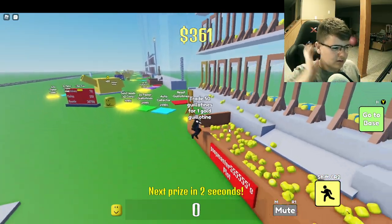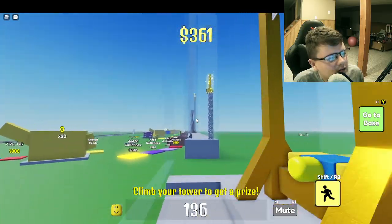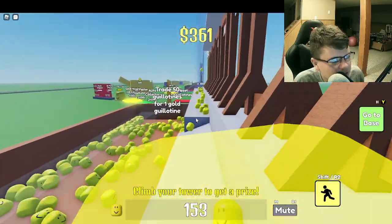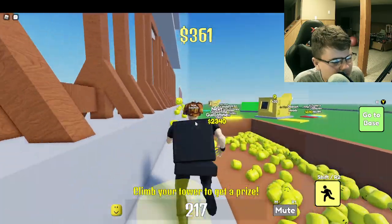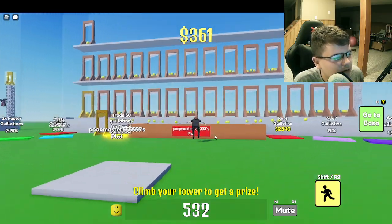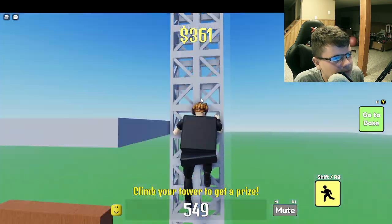Next up, I want to go over the golden guillotines. Golden guillotines are really useful basically. Once you have 50 guillotines, you can use your golden guillotine, which is worth 50 — and the heads it drops are worth 50. So it's basically having 50 guillotines but not taking up space. Also, you can go up here and collect guillotines.